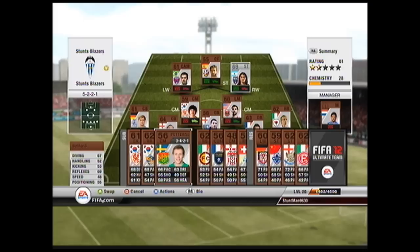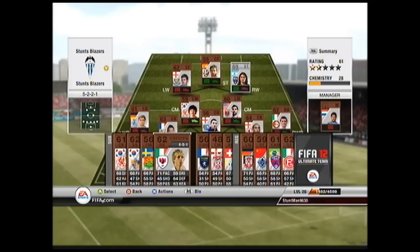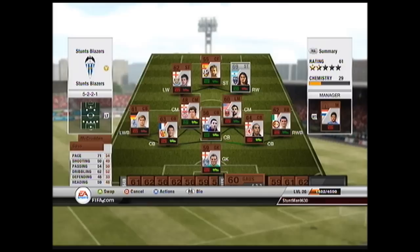As you can see here, I'm just looking through my team, switching players, just to get the max amount of chemistry. Because FIFA Ultimate Team is mainly about chemistry, fitness, and having the best squad you can — and chemistry comes into that so much, as you can see in the first match, which will be after all this team management.